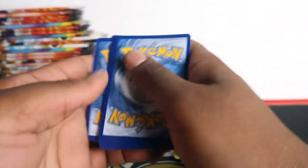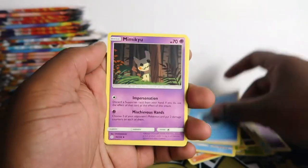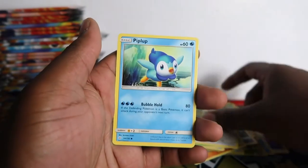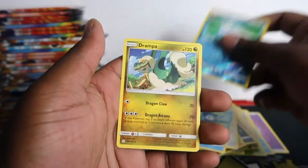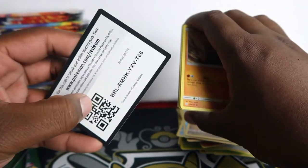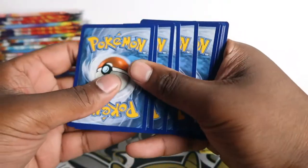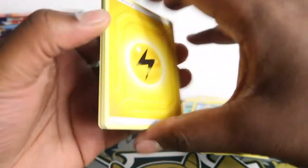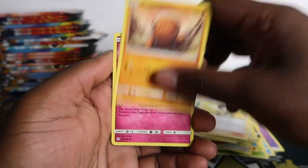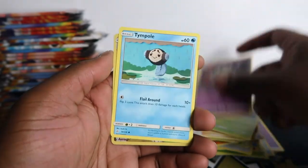It looks like they fixed it - but these could be from the triple blisters, I don't actually know. Let me know about the error packs because I have no clue which packs these are from, whether it's triple or the regular ones. We've got lots of non-hits: Toucannon, Psyduck, Trapinch, Oddish, Rufflet, Piplup, Swanna and Drampa. It could just be from a triple blister with terrible hits. We only have 12 error packs - no errors so far.